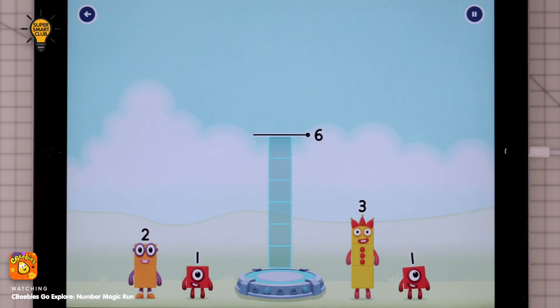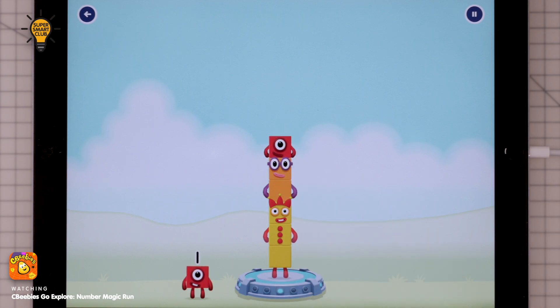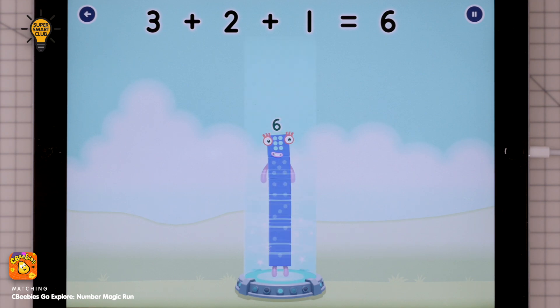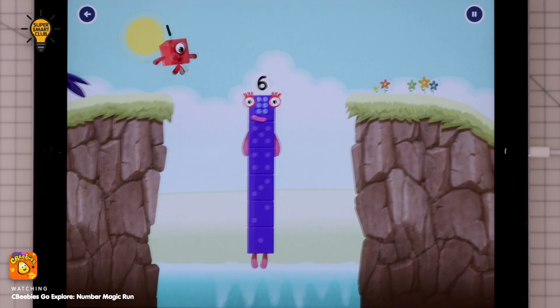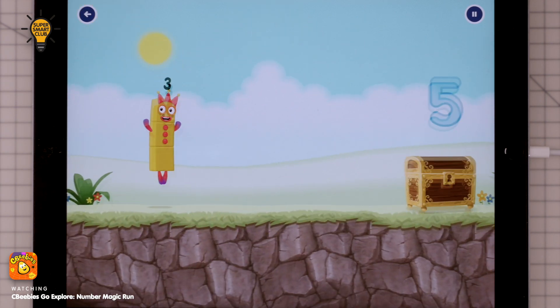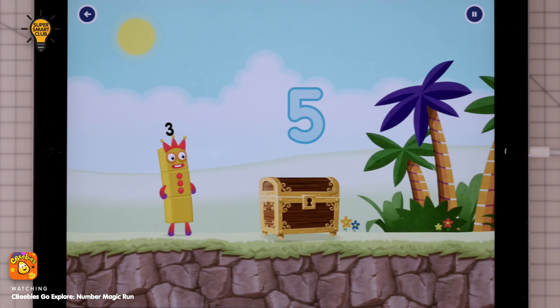Add number blocks to make six. Six, three, two. One — you got it!